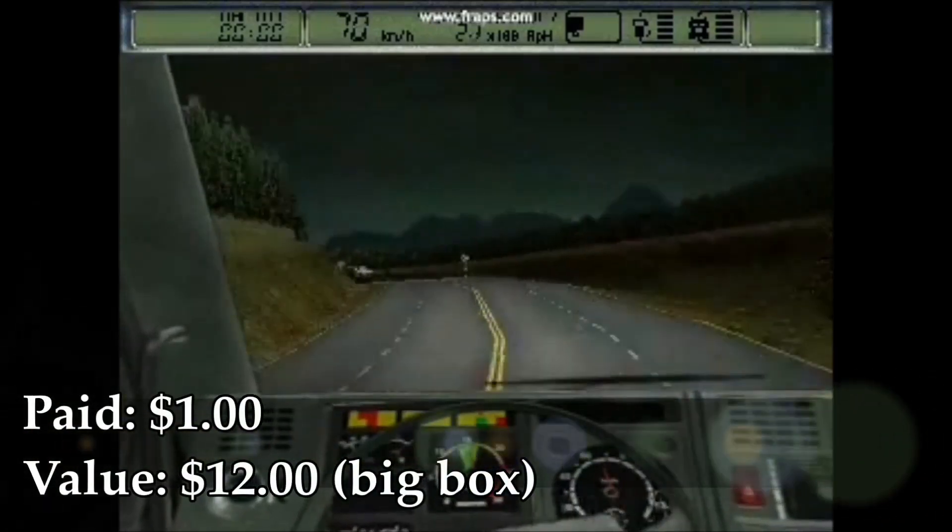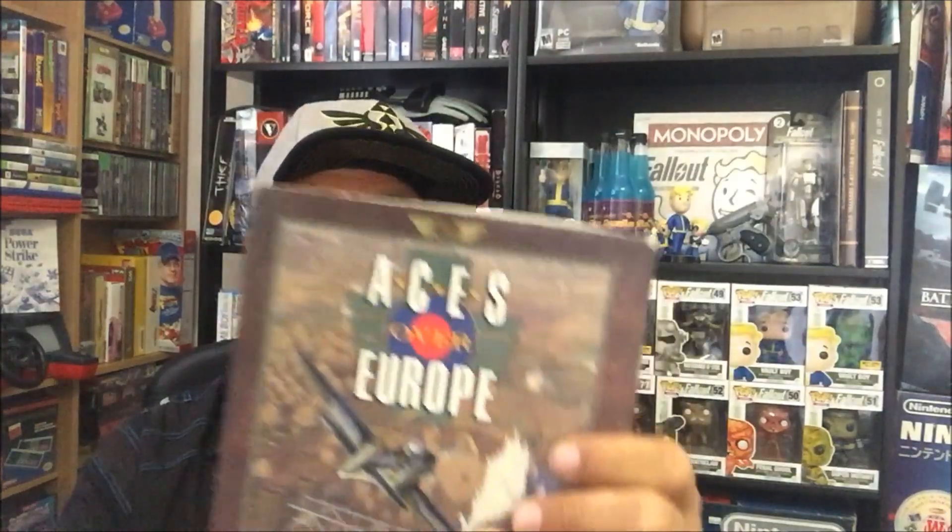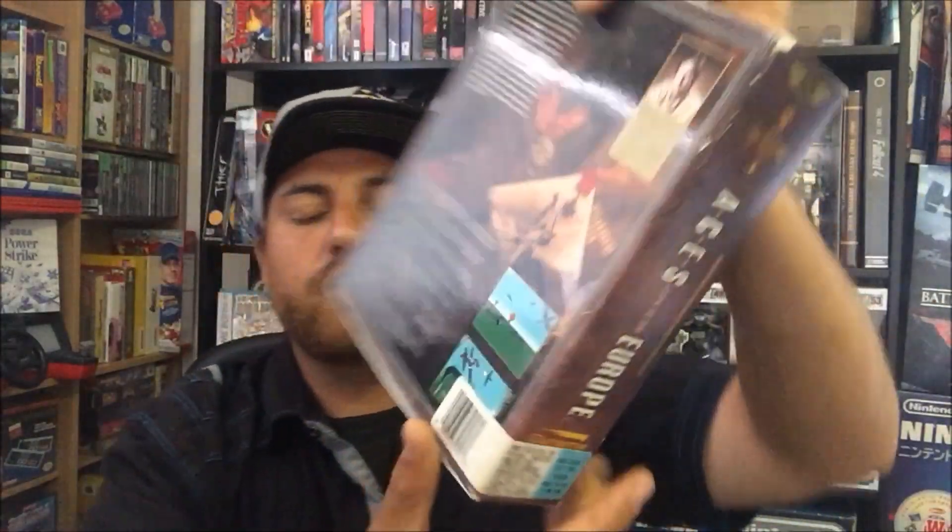I also picked up Hard Truck 2 — a life of a trucker. I picked it up for a buck, so I'm not going to pass on that. One of my favorite pickups that I got for a dollar is called Aces Over Europe — I'm pretty sure it's a flight simulator. These graphics were groundbreaking back in 1993. I opened it up expecting to find a CD-ROM, but old school, man — floppy disk! It's just so cool and vintage to me, and this is the stuff I'm starting to collect for myself.